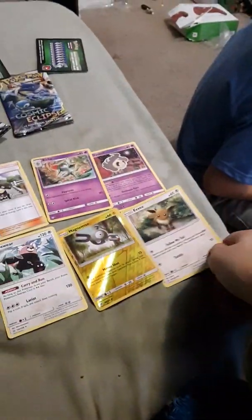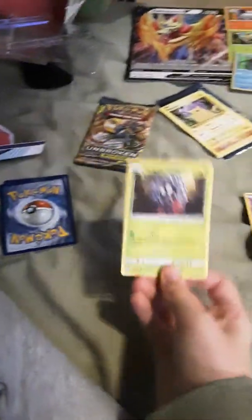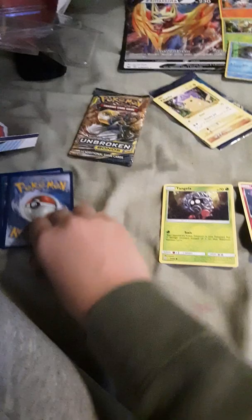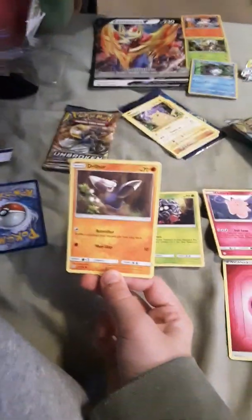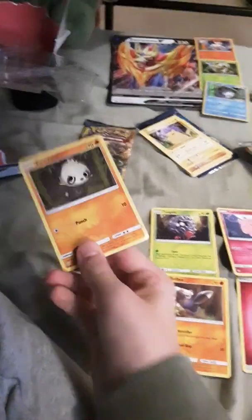Eevee, nice. Tangela. Drill Burr. Finally — Pangoro. I'm going to put these on top of that, and then I'll get Unbroken Bonds out.